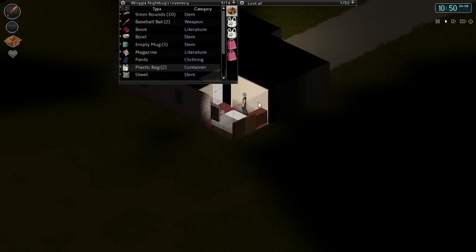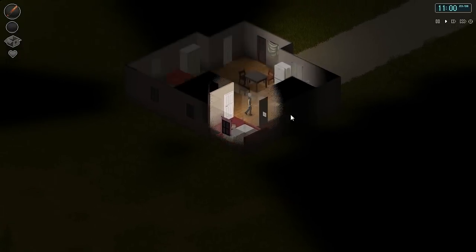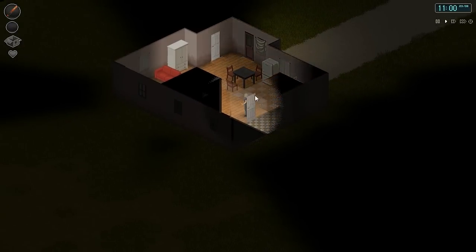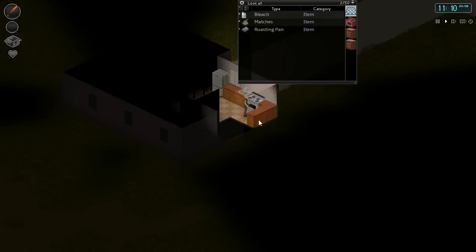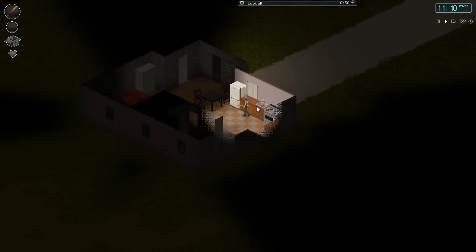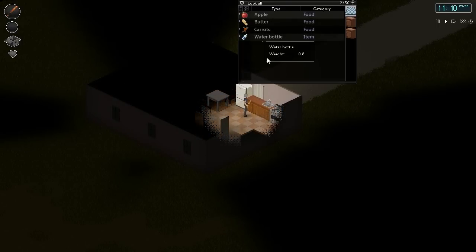We'll put our spare stuff in here once it comes time to do so. For right now we're just going to do some more exploring. That's the bathroom. We have a lot of windows we can use to escape, which is pretty good. Other than that, not much. It's not letting me. We have a little bit of stuff, not much.